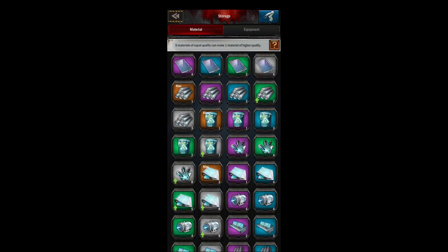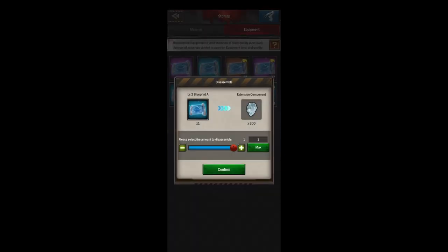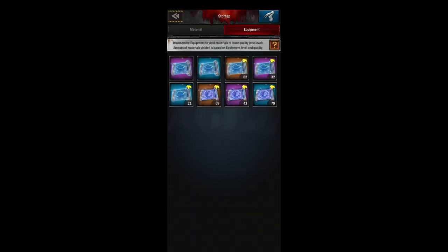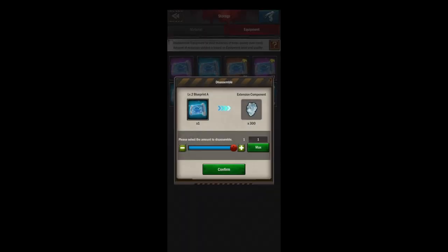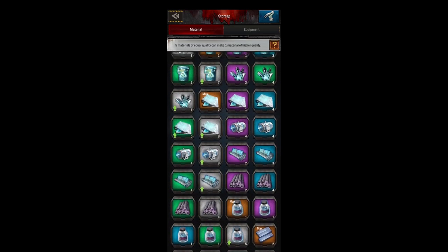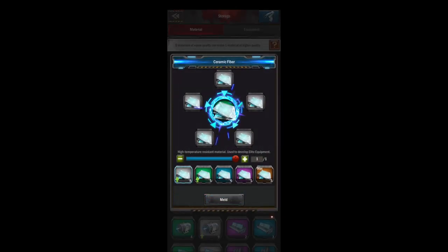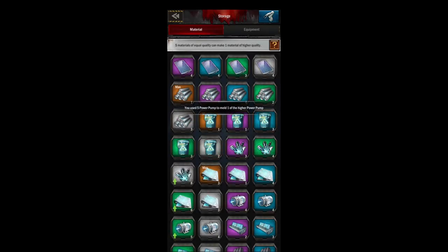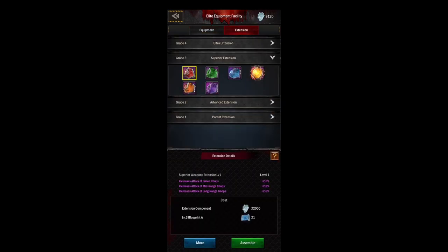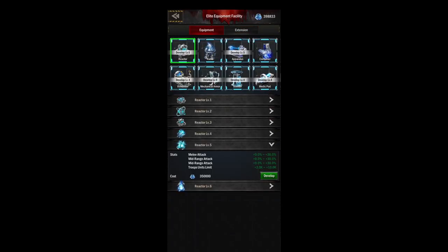If you come to your storage, this is just where you keep all your extra materials and extra equipment. If you want to break down stuff you can select it here — it'll tell you how many extension components you're going to get. Once you get too many lower-level ones you'll be breaking them down. We don't need level two stuff anymore — we want our higher level three and four. Here's our equipment screen where you'll be melding materials a lot. This is also the only place where you can quickly see how many extension components you have.